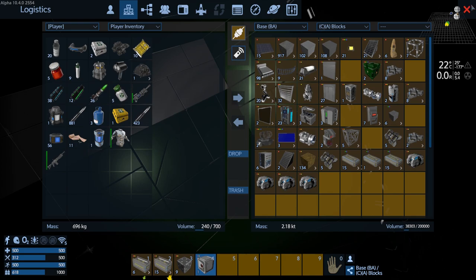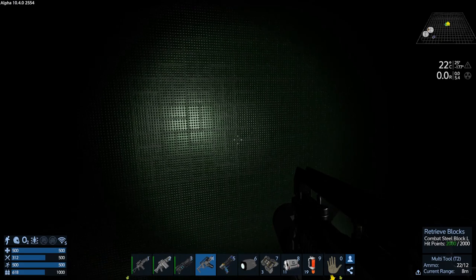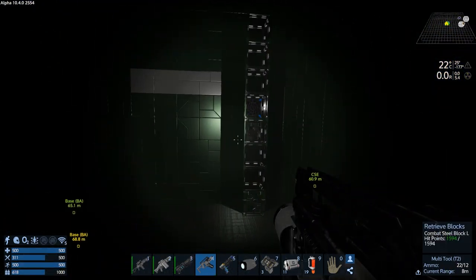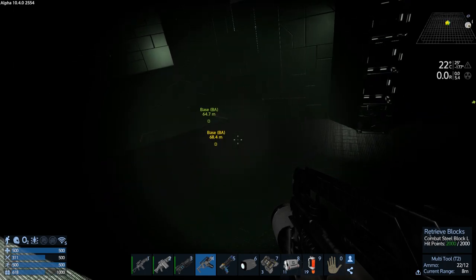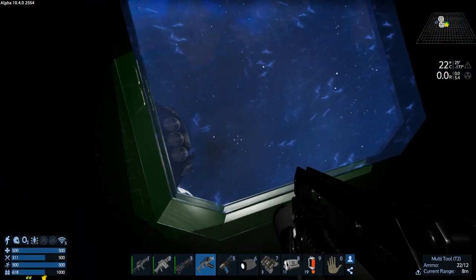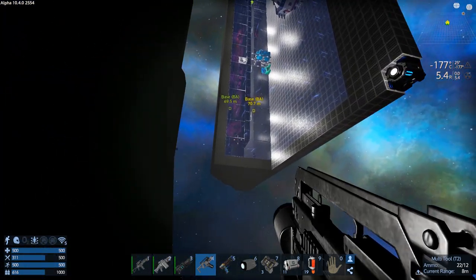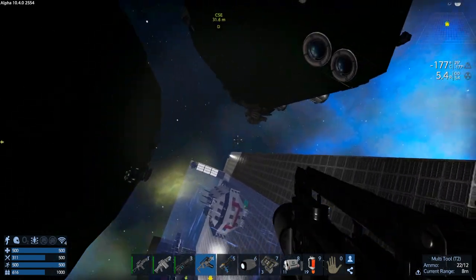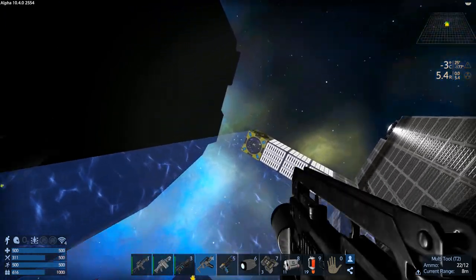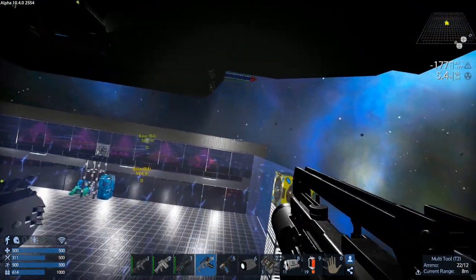We're going to do an ore one - we're going to make a massive ore and wood one, and it's going to be in the garden. So let's go get those made. We'll head back down to the base here.